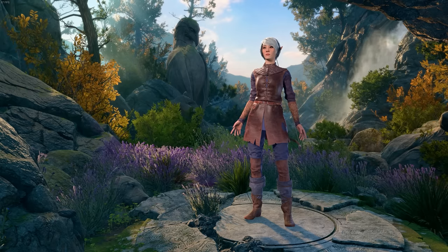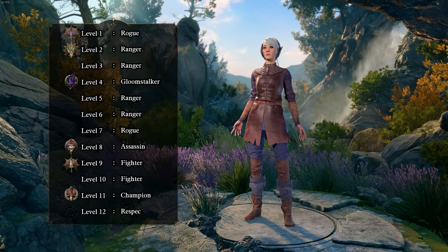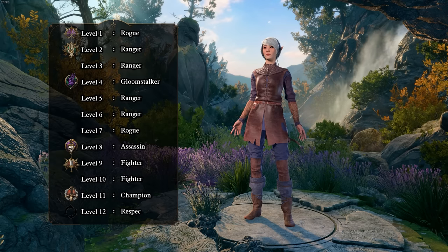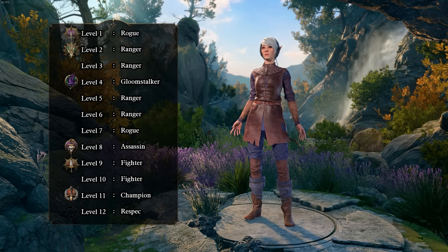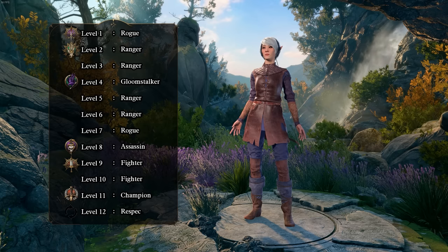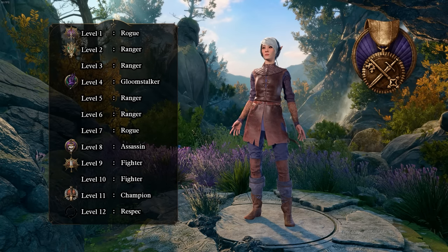For our levels, we will be building as follows. Please note, this is not our finalized build, as you will need to re-spec into that build at level 12. If you're wondering why I'm choosing to level this way instead of as the finalized build, it's because this build will allow you to maintain the assassin playstyle for the entirety of your playthrough, whereas if we followed the main build all the way through, the playstyle would be very different for Acts 1 and 2. At level 1, we start as a rogue. You can alternatively start as a ranger, but I prefer to start as the rogue for the bonus skill proficiencies and expertise.